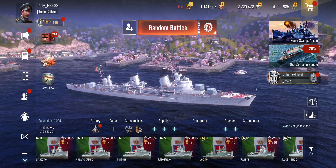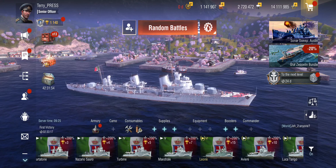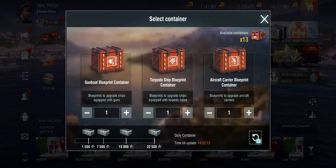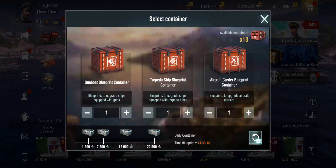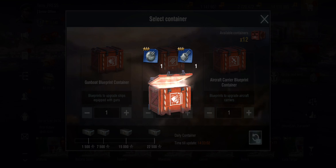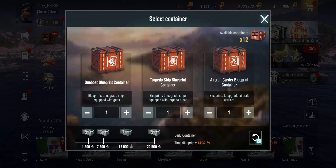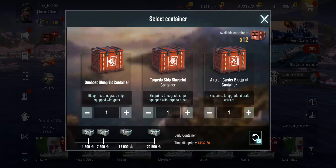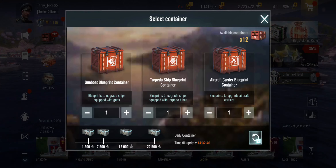So where do we get blueprints? Well there are multiple ways. Your primary source of blueprints are these blueprint crates — these containers up here. You can get four containers a day. Each container contains two blueprints, so if we open one of those containers, we get two blueprints. We can't choose which ones — we randomly get two. But we can get four of these containers just by playing the game, and you can also watch an advertisement to get an additional one. These will accrue over time.